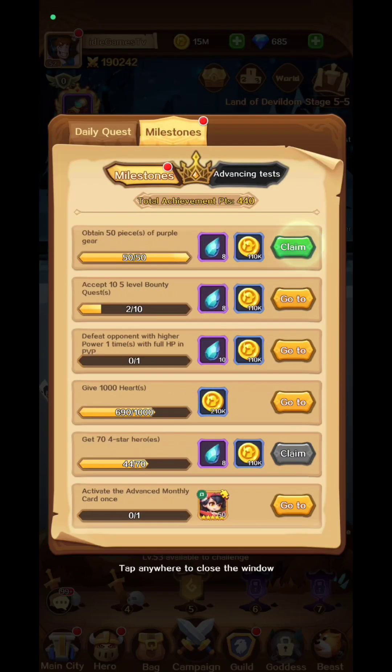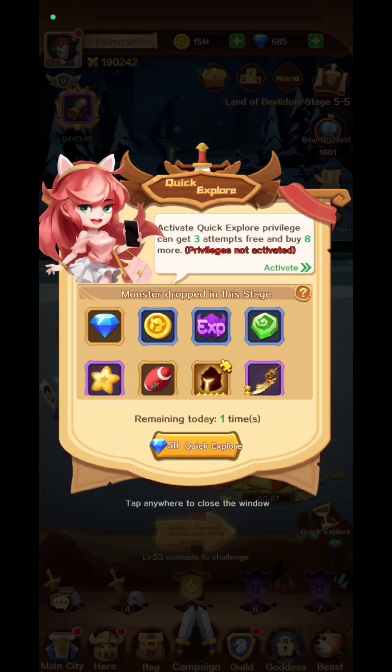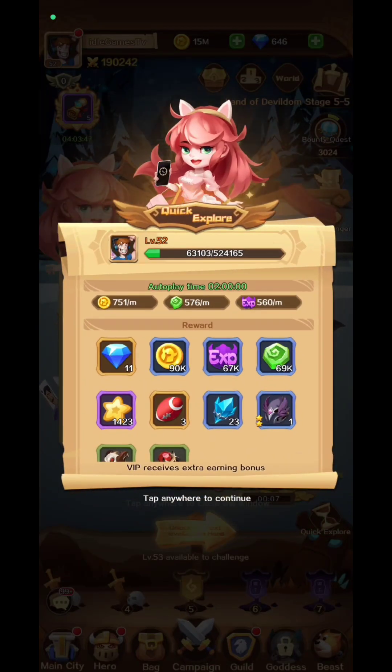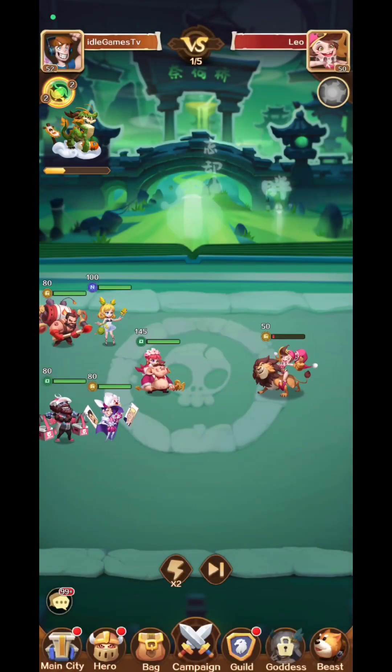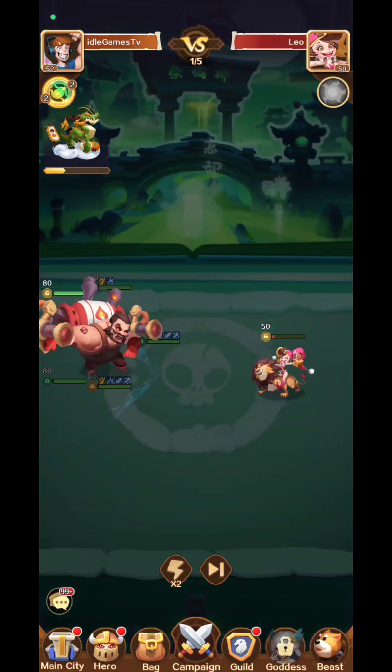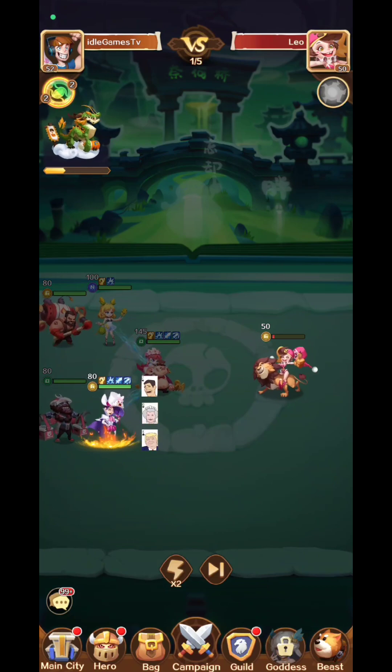One important thing I want to mention is that you're going to need to use the quick explore option. Try to use it at the maximum — only one bad guy against five of us — and depending on the damage you do to him, you will rank in a specific system and get rewards afterwards.